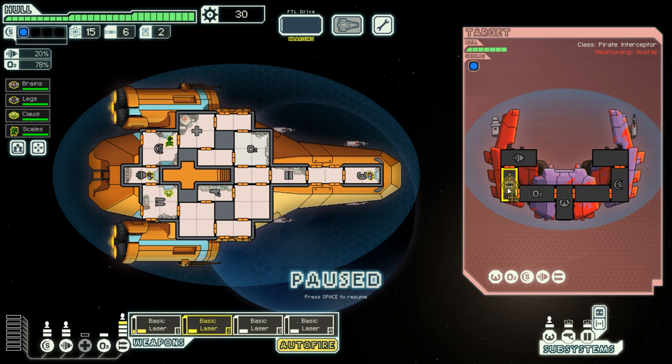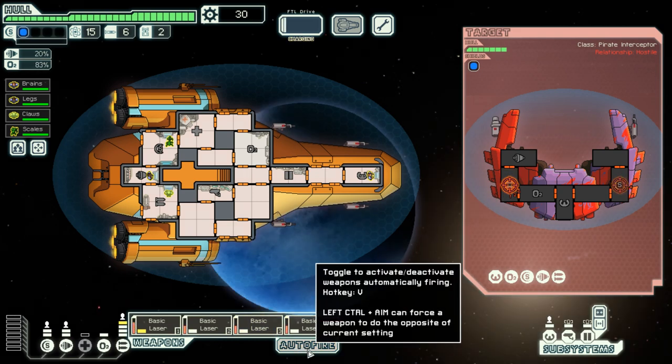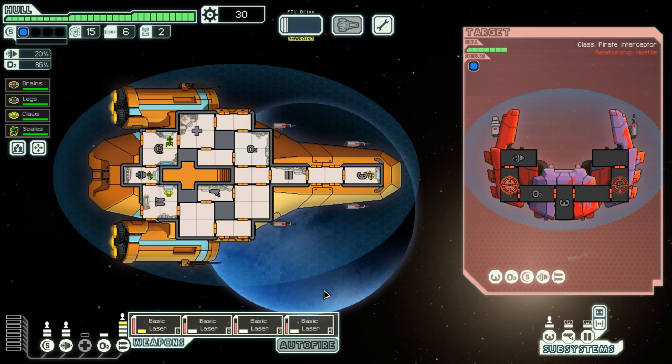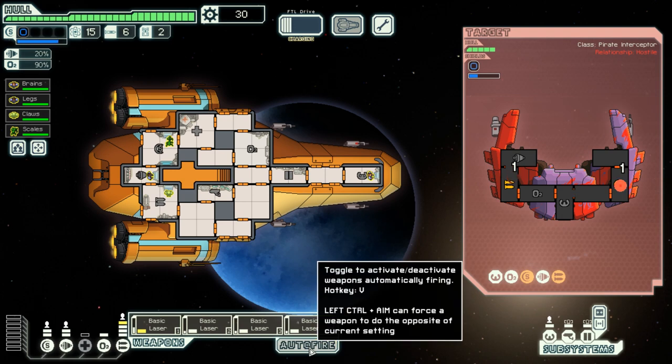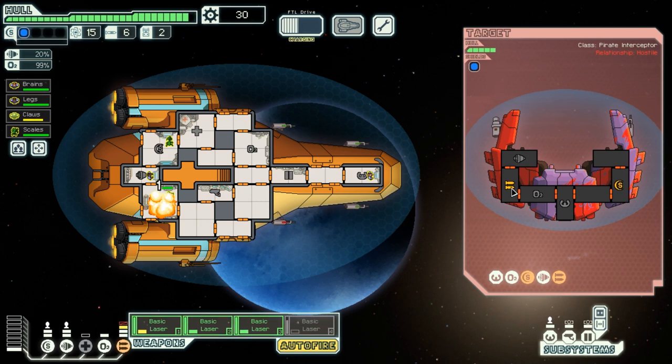The enemy does have missiles — they are terrifying — and they will be the primary target for our fire. I need to take care of the enemy shields as well. Let's not autofire just yet; I need to make sure all my weapons are actually charged up. Never mind, they auto-fired. I did technically tell them to fire. Let's wait until they are synchronized for best efficiency.